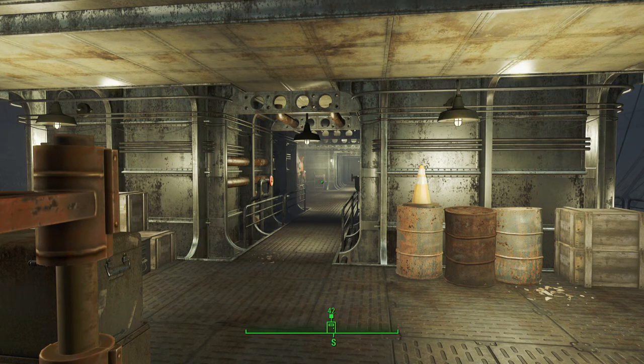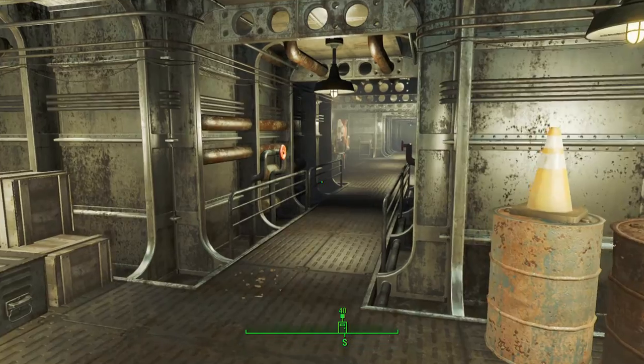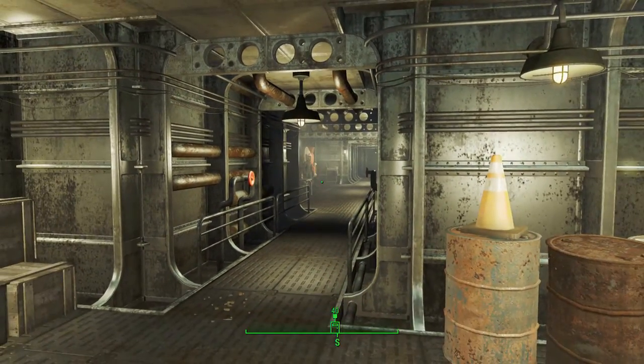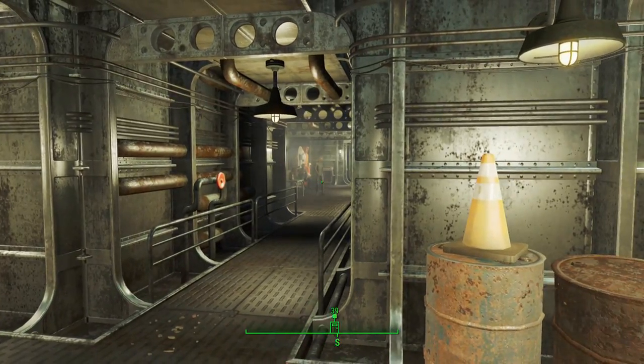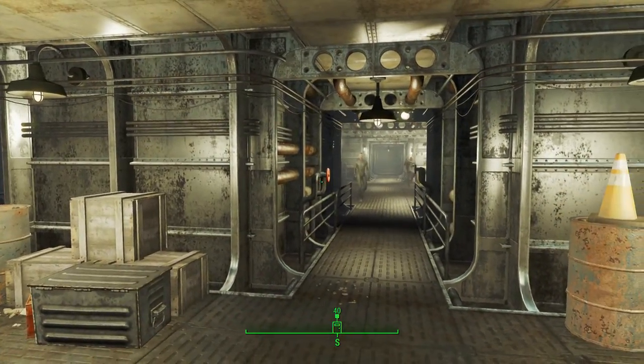What is up guys, it's Nick. We are back on Fallout 4 and I'm going to be showing you today how to get the Survivor Special. It is a special laser weapon that you're going to get from a knight in the Prydwen, the Brotherhood of Steel area, and this is the guy you're going to save from the bunker — that's all I'll say so as not to ruin it for anybody who's not there yet.